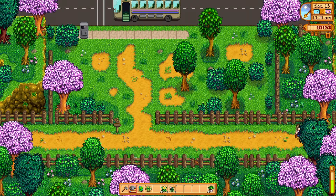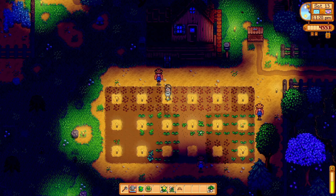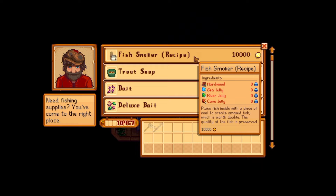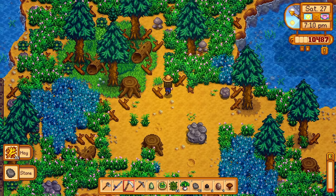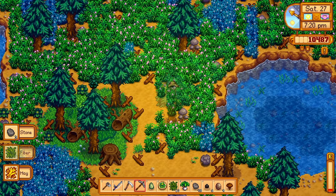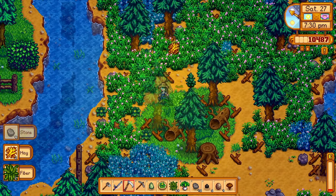I demolished Abigail at the egg festival and purchased 108 strawberry seeds for my crop fields. Robin finished building my barn on day 17, and I bought four cows at Marnie's. They started producing milk on day 22, and with the cheese maker I was making around 3,000 gold per day just from cheese and mayonnaise. On the last day of spring, I purchased the Fish Smoker recipe and crafted it right away. I sadly realized you only get two strawberry harvests without speed-grow, but I made around 34,000 gold from strawberries alone, with the rest from fishing and mayonnaise.